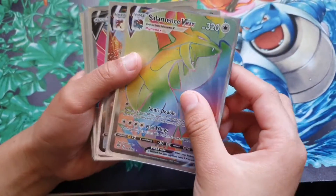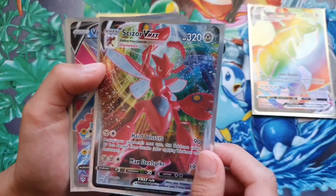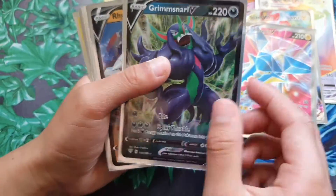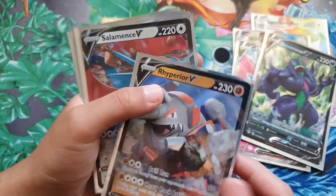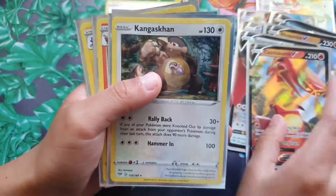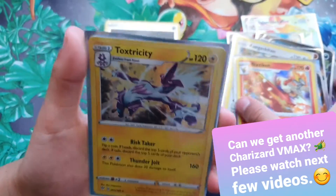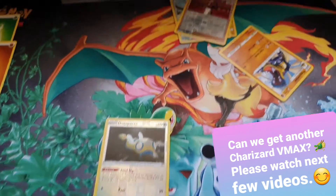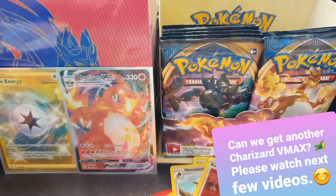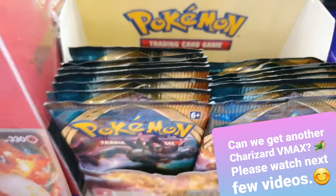From the whole box we got: Salamence Rainbow Rare VMAX — which is the best — Scizor VMAX, Vikavolt V Full Art, Grimmsnarl V, Rhyperior V, Salamence V, Centiskorch V, Kangaskhan Holo, Blaziken Holo, and Toxtricity Holo. And that was the end of our video. We've got more to open — please watch out for our next Darkness Ablaze opening. Hope you give a thumbs up and subscribe. Bye!